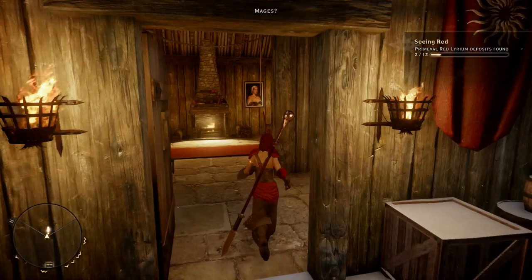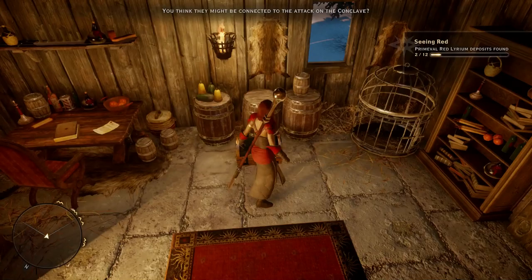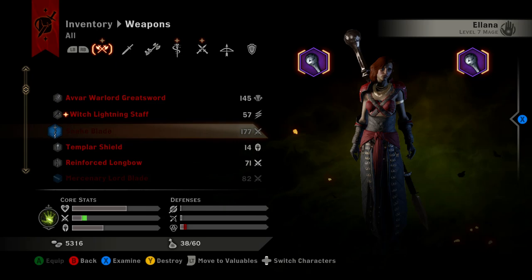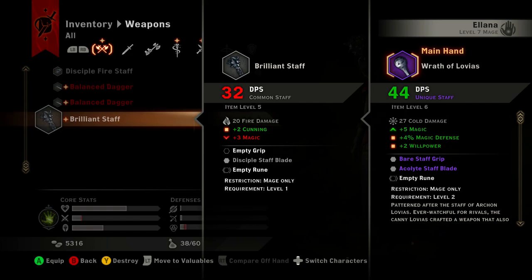We have an exclamation mark over here. Special shipments is new. It didn't give me anything - I clicked it, the exclamation mark disappeared but it didn't give me anything. That is strange. How are we doing on inventory space? 38. I doubt we've got anything better recently.